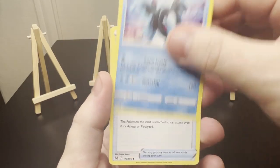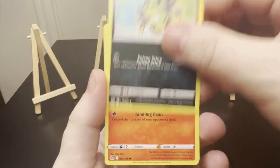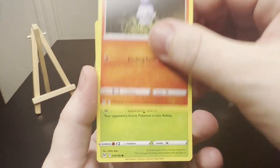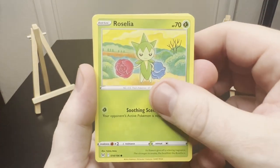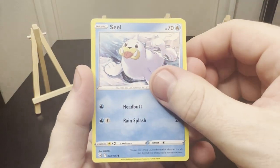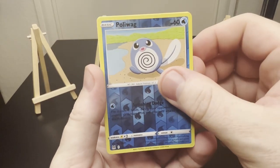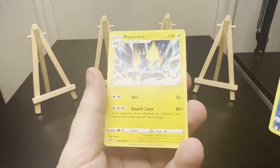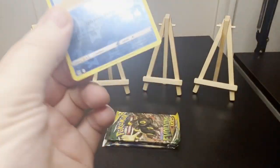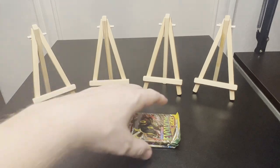Poliwag, Lumineon, Windup Arm, Spinarak, Litwick, Roselia, Rockruff, Seel. There's a Poliwag Reverse followed by a Manectric non-holo. Lost Origins did not want to come with the hits today. It's okay — we'll roll right into Evolving Skies.